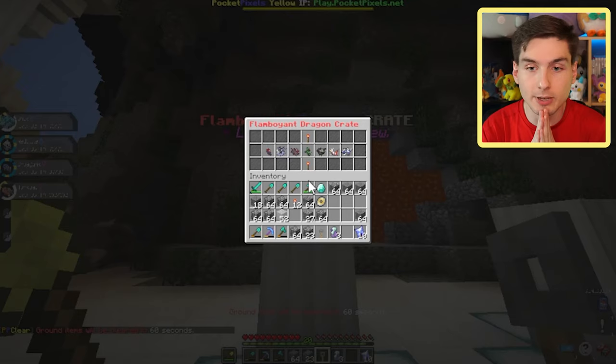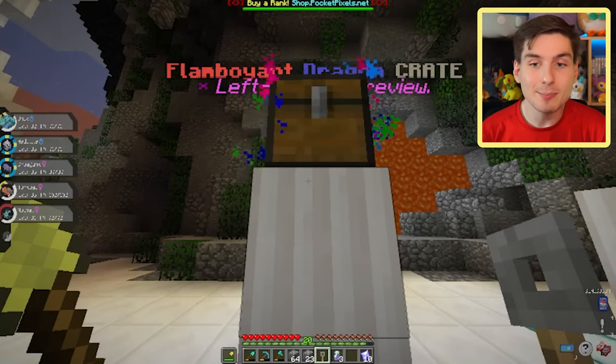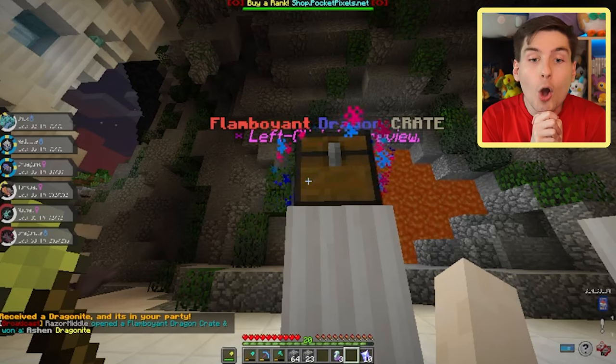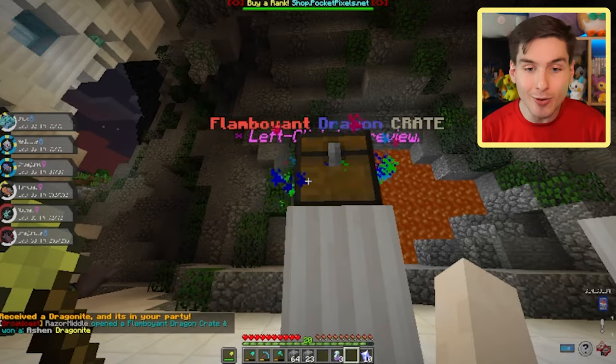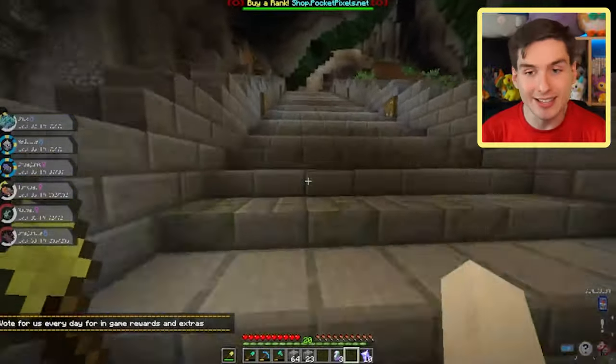The first spin gives us Shiny Noibat — I'll take that! Second pull of the Flamboyant Dragon Crate: please give me the Shiny Zygarde, I've been craving one for like a year. Oh my god — we got a custom form Dragonite! Crystal Onix, you have a friend: Crystal Onix and Ashen Dragonite, the best of friends. You love to see it.